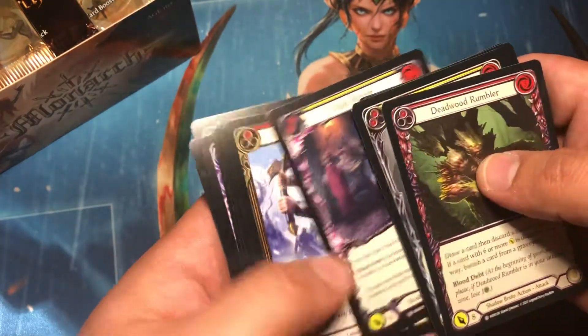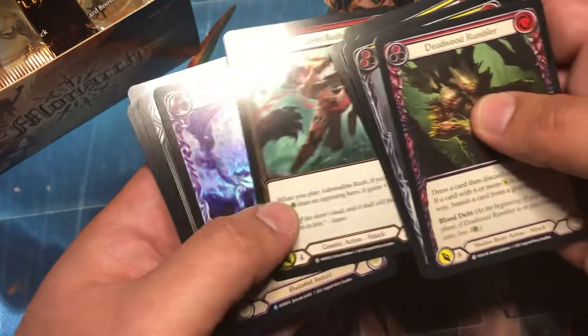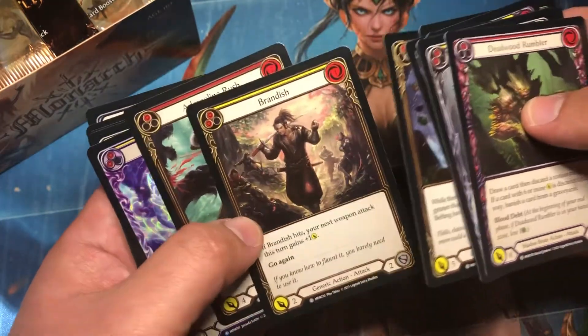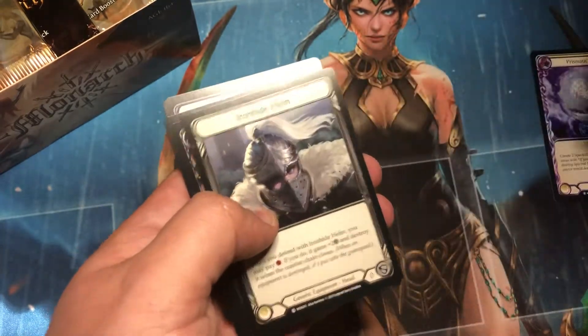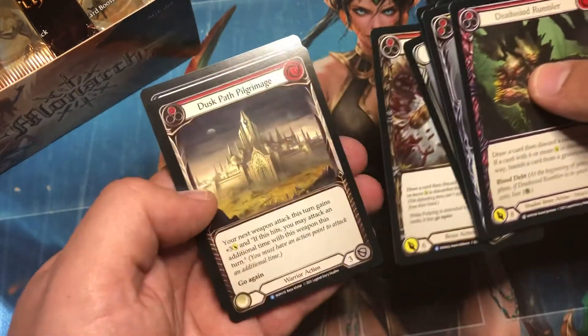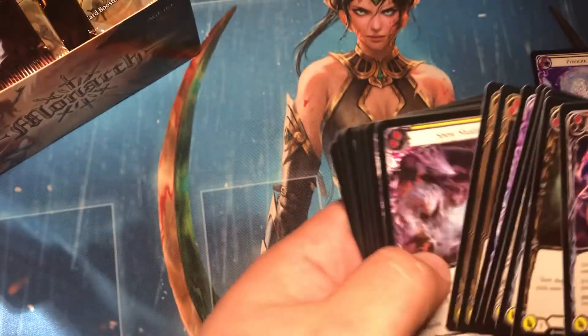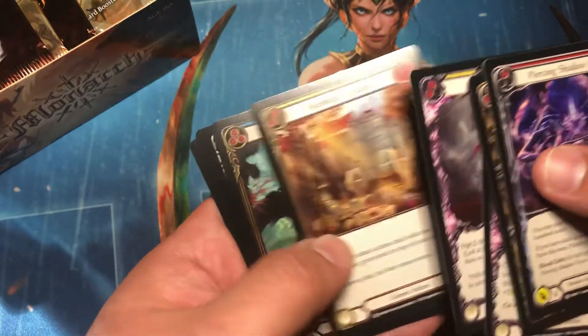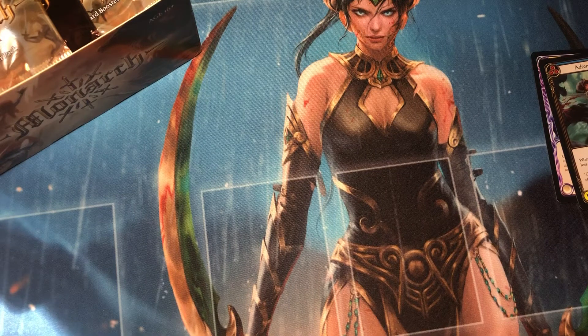We're just kind of getting to the hits, trying to find out what, if any, Cold Foils we would possibly be able to get in this box. There is the first edition Rare Prismatic Shield, and not much else in that pack. We have the first edition Adrenaline Rush, followed by an Endless Maw. Nothing Majestic yet, nothing Cold Foil yet.